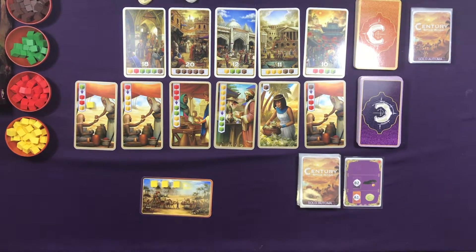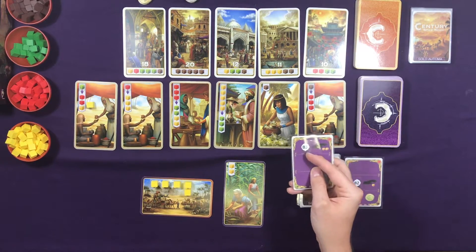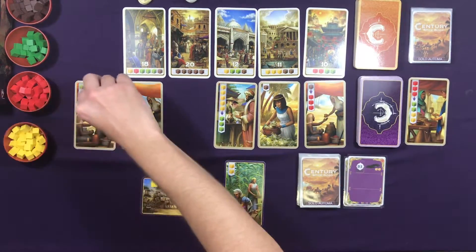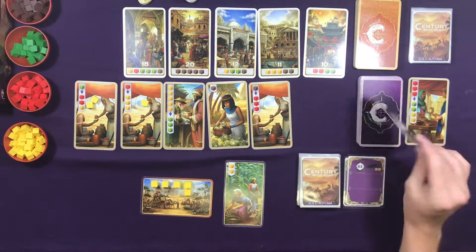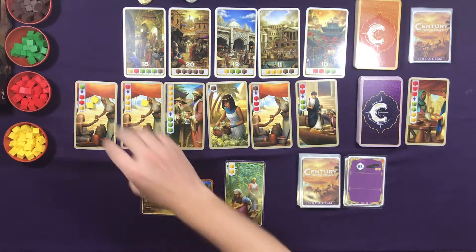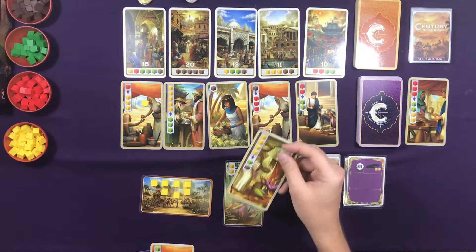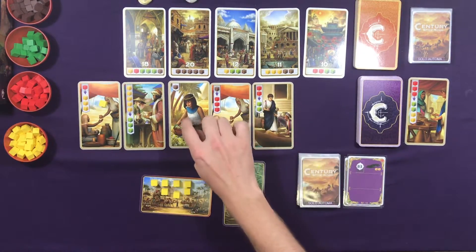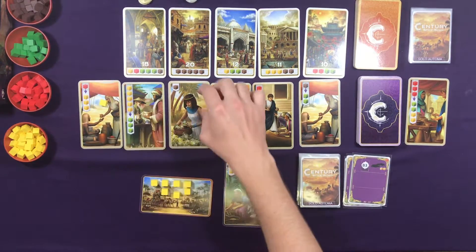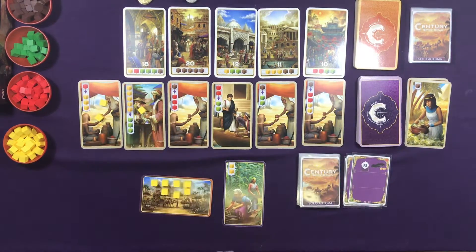Back to my turn — I'm going to play two yellows. The Automa wants slot B3, so B1, B2, B3 — it's going to discard it and drop a cube on each card before it. I'm going to go ahead and take this card to get the yellow cubes because I want to be able to perform this action twice to get two greens and two browns. I also really want this other card — we'll see if the Automa takes it. It does — it takes B3, leaving cubes on all the cards before it.